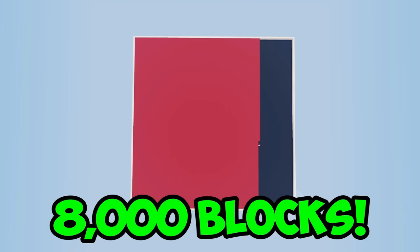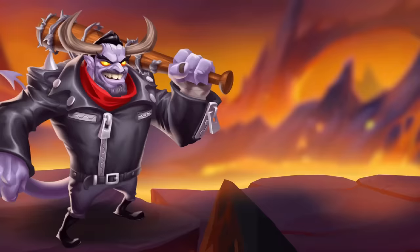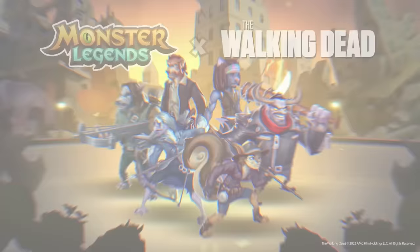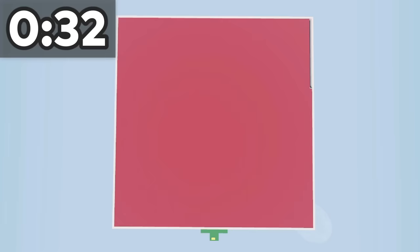We're at 8,000 blocks and we're crushing it. As they arrive in the game, you can get the Daryl, Maggie, Rick, and Carol monsters. Once you get them all, you'll get Negan for free. You can also get the Michonne monster by mastering the dungeon. We're literally at the last few lines with 2 minutes left. Download Monster Legends using the link below or scan this QR code to get a free starter pack with 100k gold, 20,000 food, free gems, and the Mothman monster. And finally — 10,000 blocks. Now that's a record.